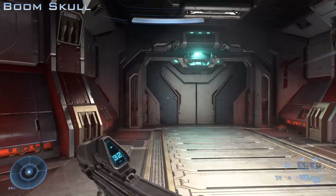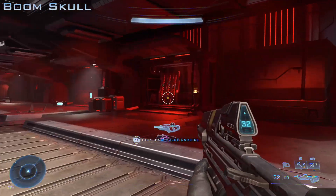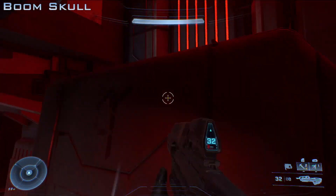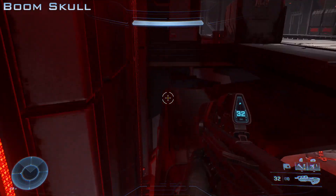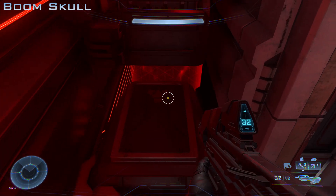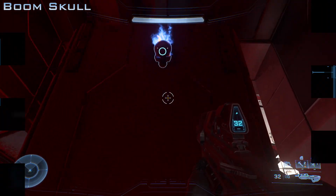Moving onward in the campaign mission, you will come across a room where you're gonna have three crates going on conveyors up to the roof. What you want to do is hop on the second conveyor, and once you are on there you are gonna be looking for the crate that's not going to be moving. When that conveyor lifts you up, you want to jump off and collect that skull.